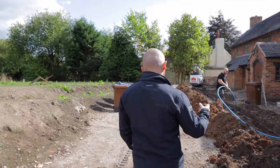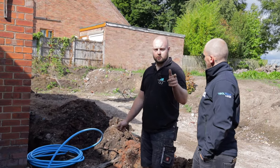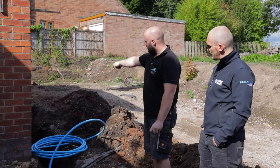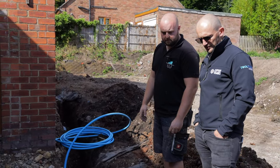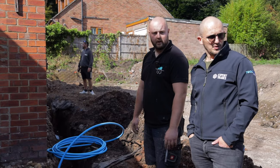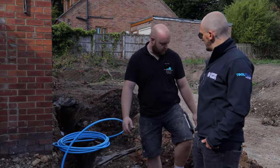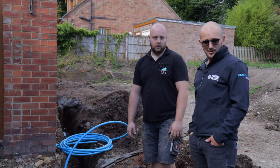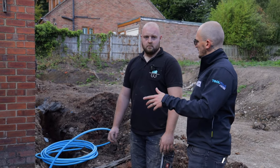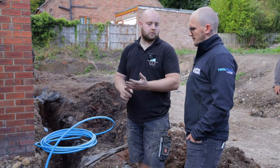Chris the plumber explains: they're running mains water to replace all the old lead, with a new stop tap for each property so both have independent supply control. They've run new blue MDPE pipe at a minimum 750mm depth. Sand goes around and on top of the pipe first before backfilling with the excavated material, to allow for movement and protect against sharp stones piercing it. Next job will be the inside stop taps, then running copper pipes around the house to boilers, bathrooms, and kitchens.